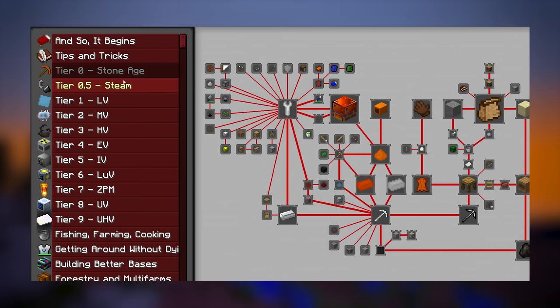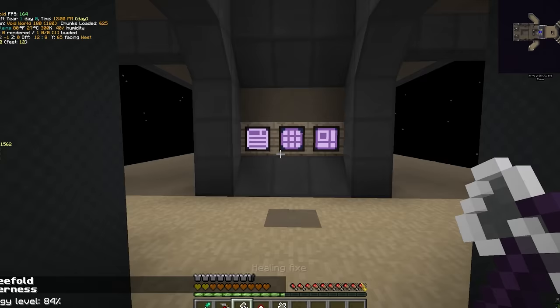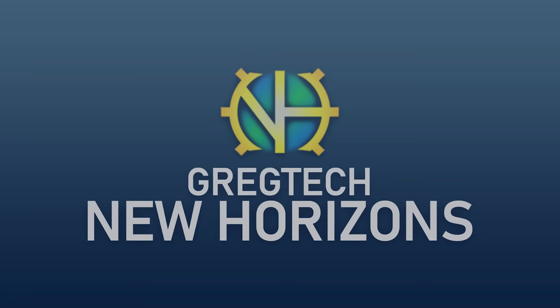Here in season 2 our goal is the tier 7 rocket. However, crafting the tier 7 rocket is not going to be easy — we have 10 GregTech tiers to progress through. Magic mods, space exploration, planet excavation, building a base, chemistry, power generation, automation, farming, material processing and so much more.